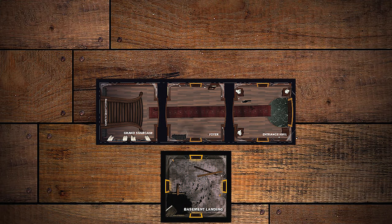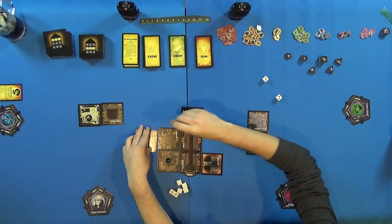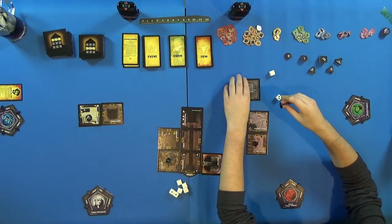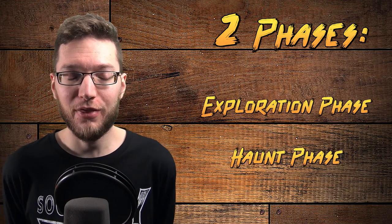The playfield itself is pretty simple. The house is divided into three unique floors: the basement, the first floor, and the second floor. Once the game begins, explorers will take turns moving throughout the house, ultimately randomizing the layout of the rooms on each floor. The game itself is divided into two phases, known as the exploration phase and the haunt phase. Players will work together in the initial exploration phase to uncover the secrets of each room, hopefully boost their attributes, and build the layout of each floor of the house.